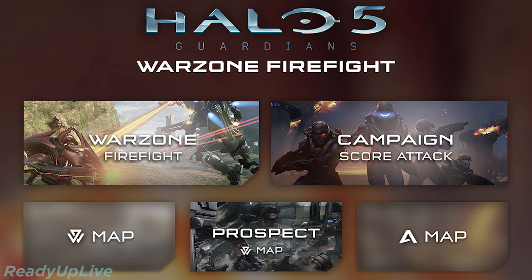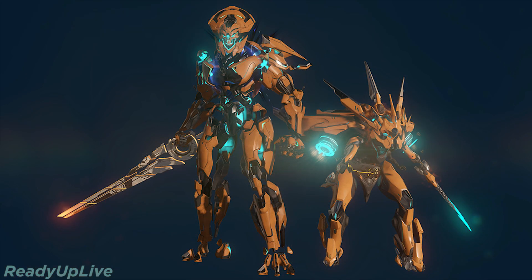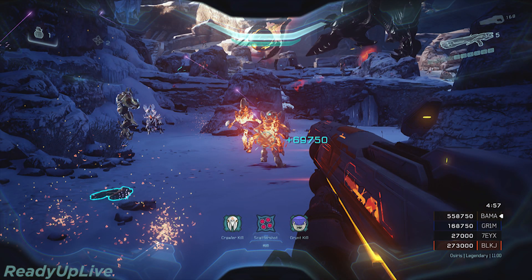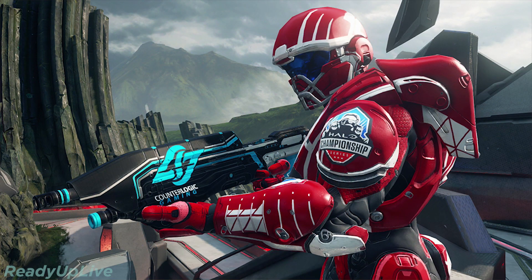This is kind of called the Warzone Firefight update, because Warzone Firefight will be in it. But there's a lot of other things in it as well: a Warzone boss refresh with a bunch of different bosses, a brand new Forge canvas, Forge updates, campaign score attack mode which disables cutscenes to help with speedrunning and lets you keep track of your score, updates to Warzone personal scoring, Season 1 of the HCS weapon skins, new maps, vehicles, armors, weapons, and plenty more stuff.